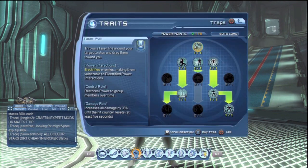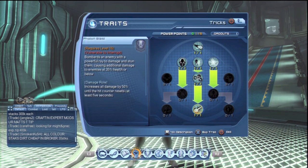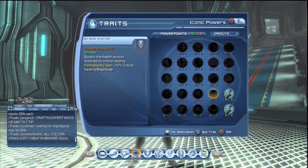So here's the traps tree. I've gone right the way down for Chirofield and Trickstree, and down of course for Fontaine Blast which is a must. For Iconic powers, I'm using Weapon Expert and Tactical Genius which every DPS should have.